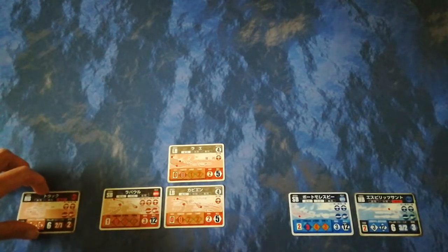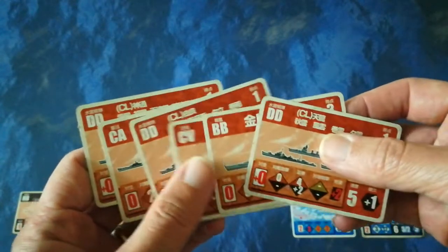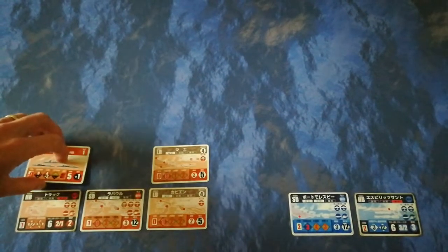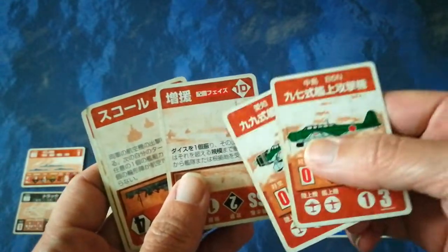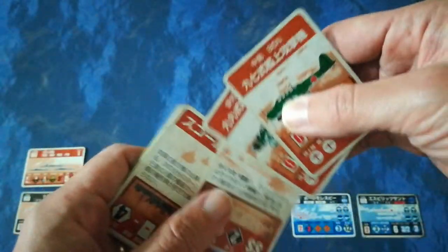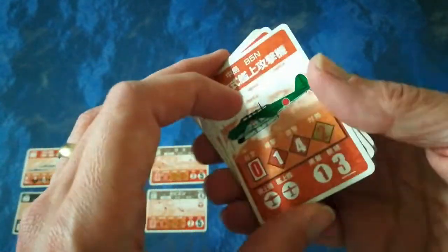Not a bad start for the Japanese. The rest of their ships will begin the game at Truk in the Japanese rear line. Lastly, the Japanese have a reasonable number of aircraft. Those are events — event cards are double-use cards; you can either use them for the unit or for the event. Otherwise, it's lots of different aerial assets, and how these are used will make more sense when things get underway.